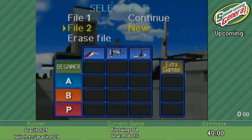This is PiloWings64, a launch title for the N64. It's a very good game, one of my favorites as a child. I'll be beating it fast, hopefully. So if everybody is ready to go, we'll be starting the timer as soon as I hit New, or press A to start the file.